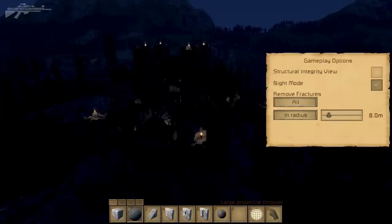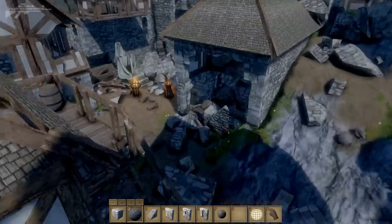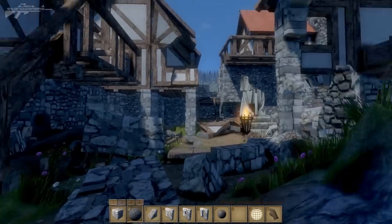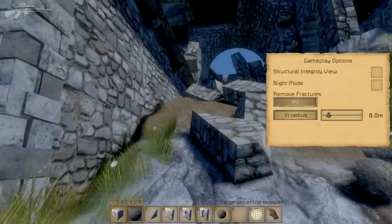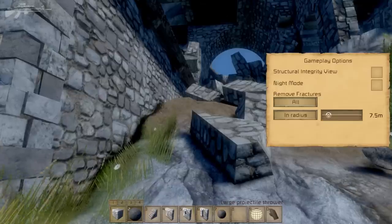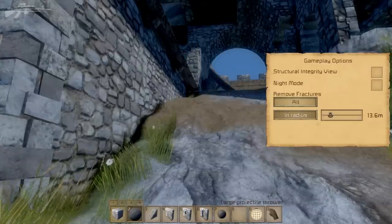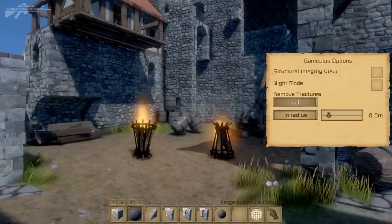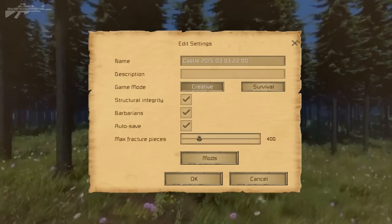The next K menu feature is remove fractures. Inside this castle we've got a lot of damaged blocks — when you have a structural problem you end up with rubble everywhere. Going to the K menu and selecting remove all fractures, we can remove everything in a radius. At three meters a little bit disappears; at eight more pieces vanish; at thirteen everything at the top is cleared. Pressing all just wipes it away completely — perfect for reconstructing after a structural failure.